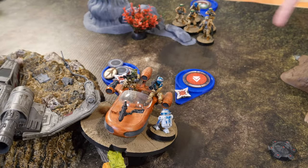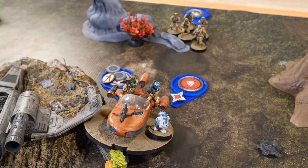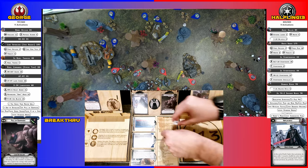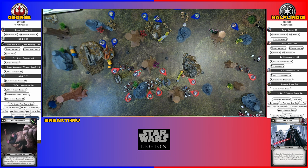R2 is going to go. He's going to free action, repair the two wounds off the bike, then aim and zap the speeder bikes. Two crits and another crit. He made one save. Speeder bike dead. R2 blows up a speeder bike.